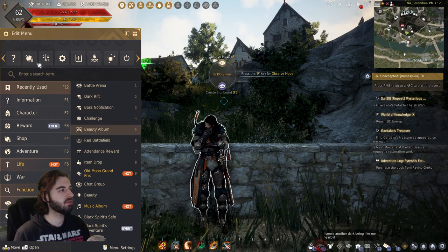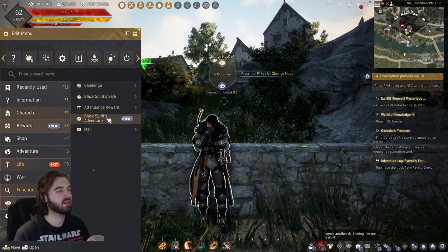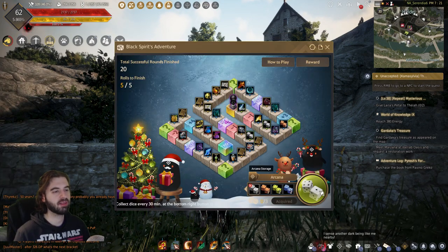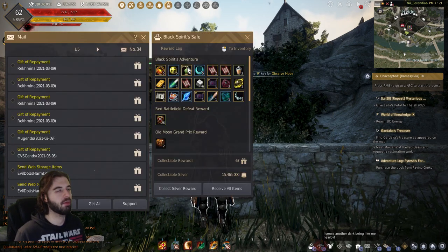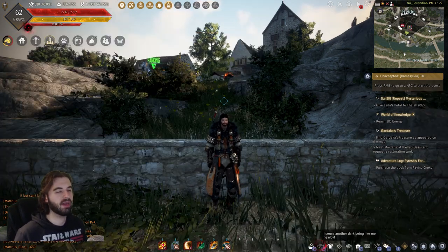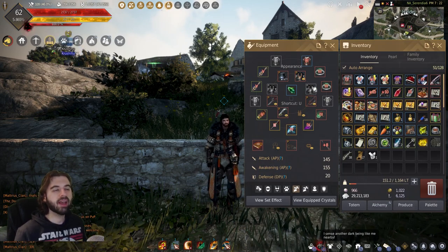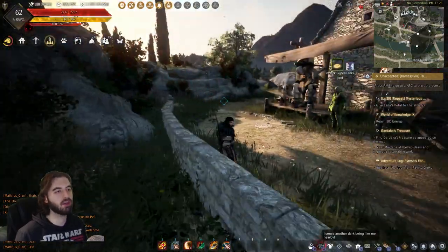After those settings are changed, back in the escape menu there's another thing to highlight: under the reward tab is the Black Spirit's Adventure — basically free stuff every single day. Just click the button, roll your die, and get your free rewards. All of that shows up in the black spirit safe. With all that out of the way, pressing the I key opens your inventory as well as your gear. As you play through Black Desert, you're going to amass a huge number of different items and wonder what to do with them.